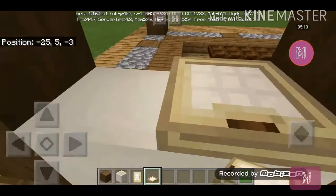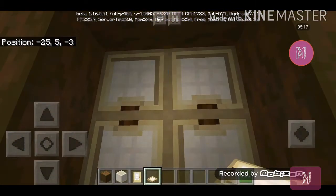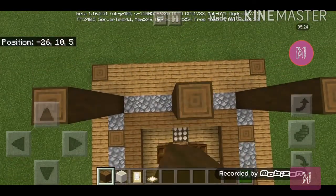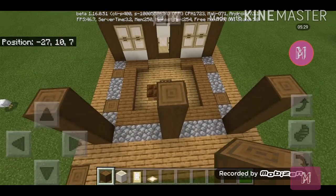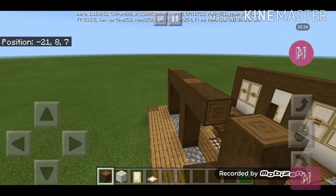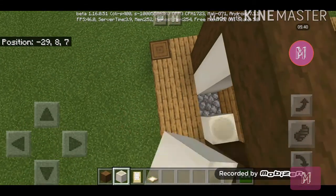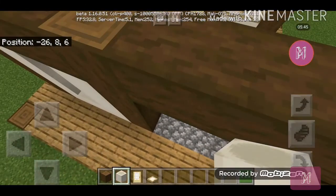It looks like the paper windows in Japan — I've seen it in anime. If you're from Japan and watching this, correct me if I'm wrong. Make another one over here in the back and connect them. Now make a U-shape using the bone blocks, making sure the bone block in the middle is facing horizontal, and do the same thing on the other side.